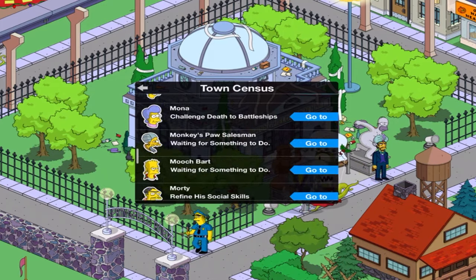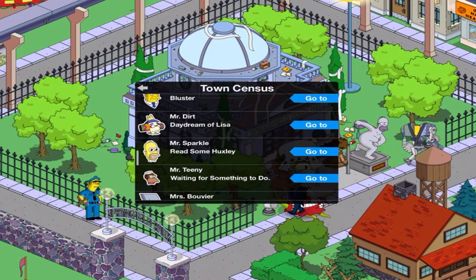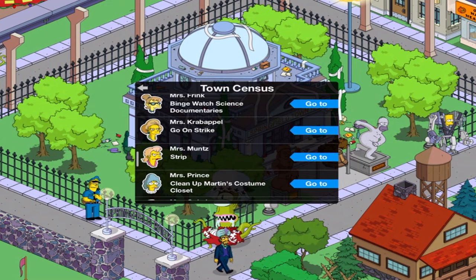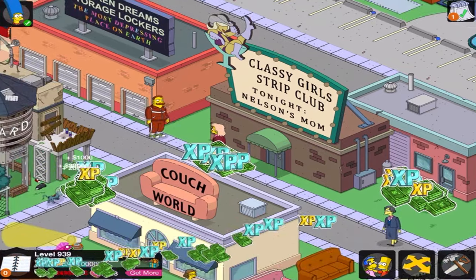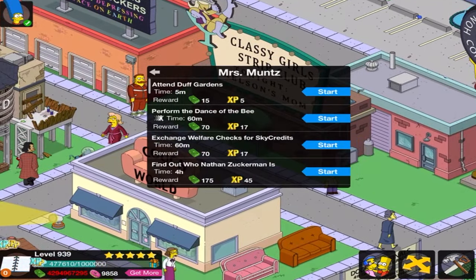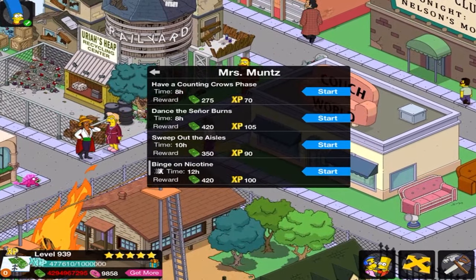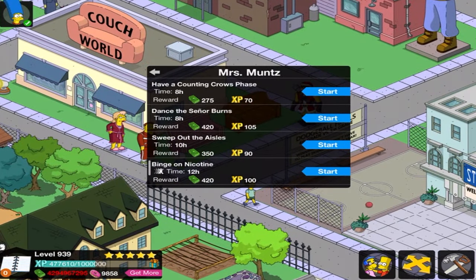Mrs. Muntz — should be right here. There we go. Let's see, what is that 10-hour quest? There we go: Sweep out the aisles. How are you even supposed to know that this would be for the Peacock Lounge? Sweep out the aisles could be anything — I would be thinking play out of a movie theater.